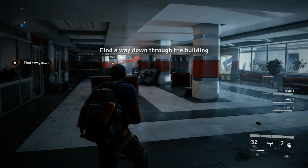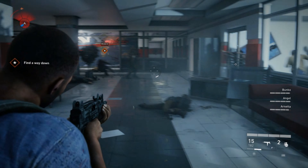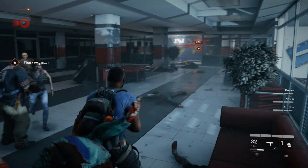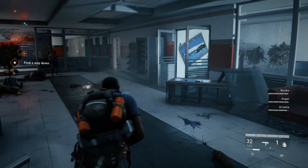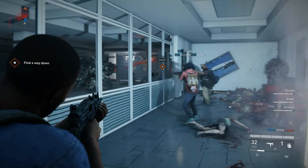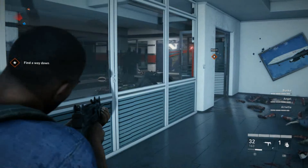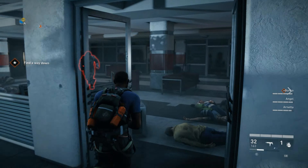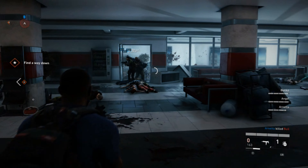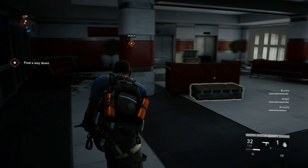Like Left 4 Dead, there are special zombies in the game. You get things called lurkers that will literally just lurk in a corner somewhere, waiting to jump out on you when you least expect it. You also get armoured zombies called Bulls — kind of security guard type characters. They're very hard to take down but very easy to kill from the rear. There's a Bull right now — you can see his back is exposed, so it's very easy to take him down by shooting that exposed area.